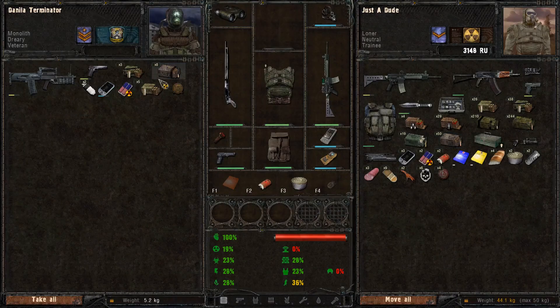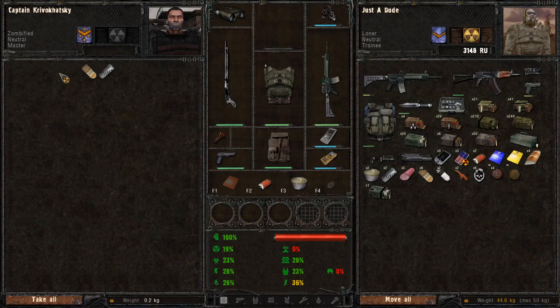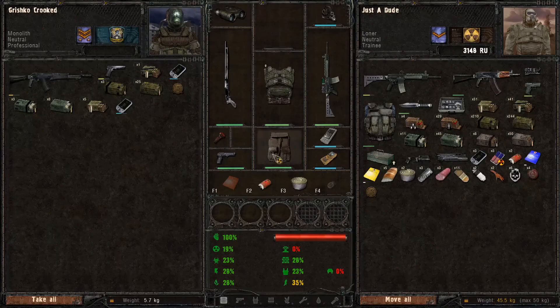The UI received a total overhaul — it looks more like Clear Sky. I love it, though it does need a little bit of tweaking here and there, especially the inventory menu. Nothing too substantial, just a little bit of polish. I tend to play without the HUD; however, I do find some things to be a little bit more bulky than they should. But it's fine — Stalker without some jank won't be Stalker.